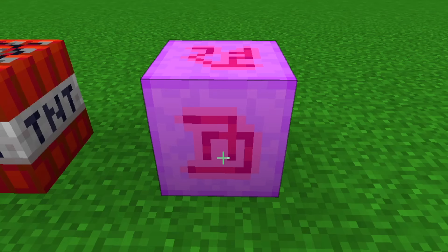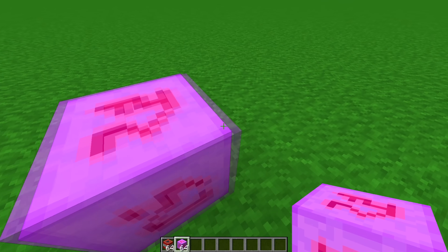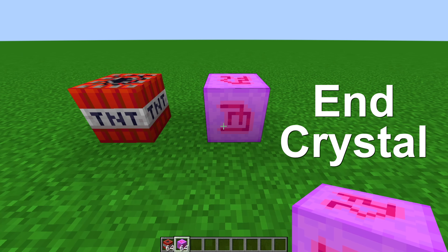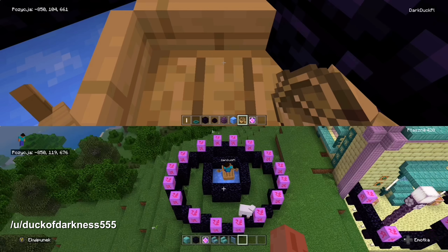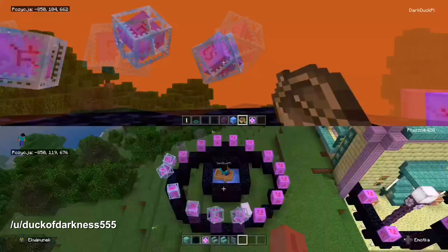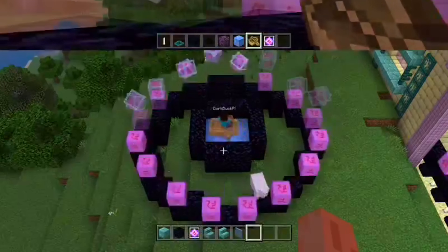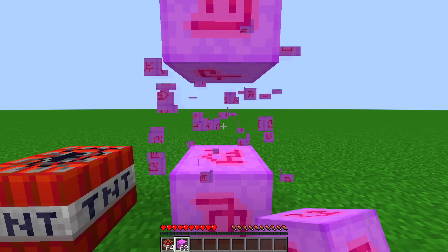But do you guys know what this block is? It might look familiar to you, and you can probably guess what it is based on the colouring of the block. This is an end-crystal block. And there's only one way to get it, as far as I know. This is a Reddit post by DuckOfDarkness555, and it shows you a brief method on how to actually obtain it, which is very funny, because I believe it's on Xbox Edition. It's not your regular Bedrock Edition, but it only shows up if you're not looking at it, because of the way it renders as a block. And this is what it is.